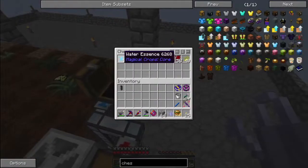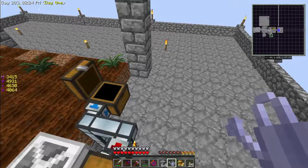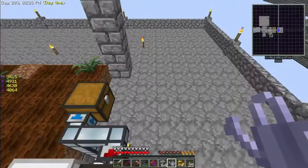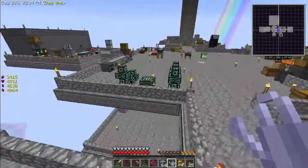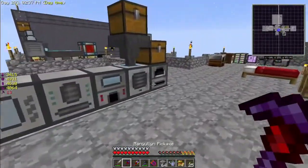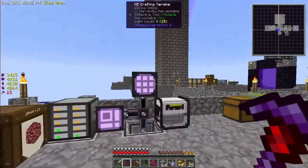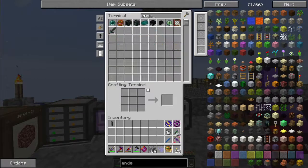How much water essence do we need? One, two, three, four. We'll get about half a stack of clay balls from this. Let's go ahead and get these cooking — we'll get half a stack of everything.